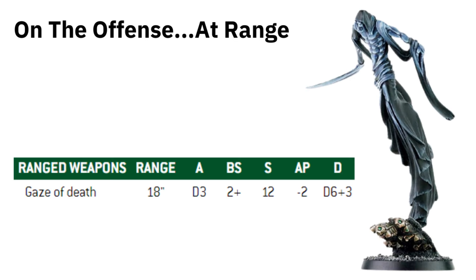We're going to break this down further and look at it at range first. When you're talking about range and the Nightbringer, you look towards the Gate of Death — only 18-inch range, but this guy wants to get into a fight. He is not bothered about range whatsoever; he wants to get nice and close. Only D3 attacks, but he hits on 2s, Strength 12, minus 2 AP, D6 plus 3 damage. So that's pretty nasty for something that's supposed to be good in melee.